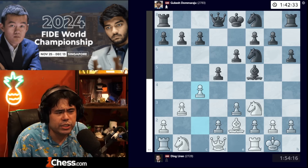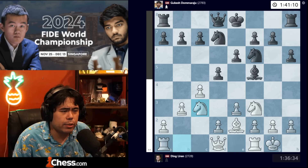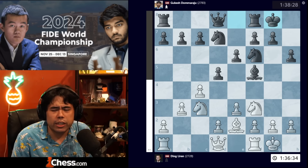Now we get c4 being played by Ding, and Gukesh plays knight back d7. We get knight to c3, and Gukesh decides to castle.